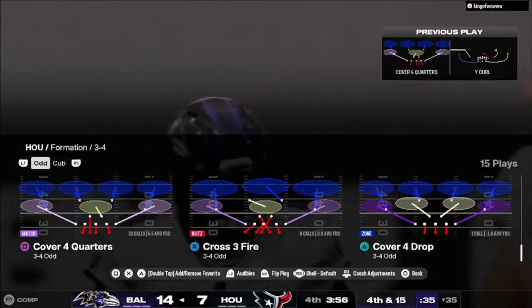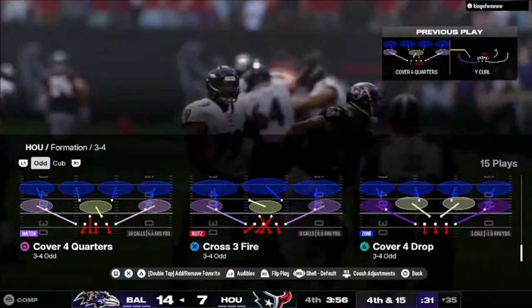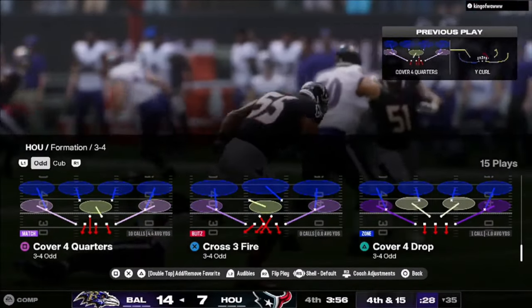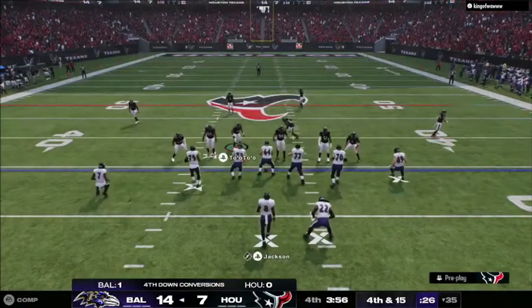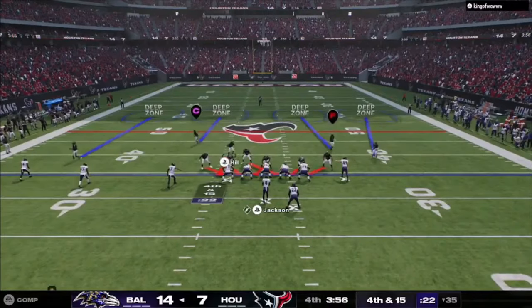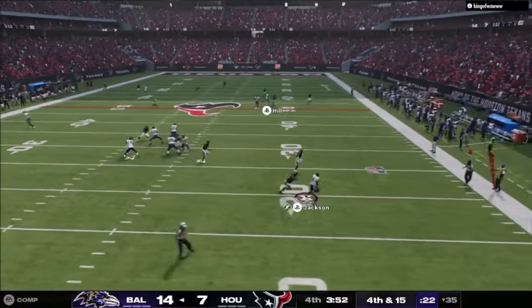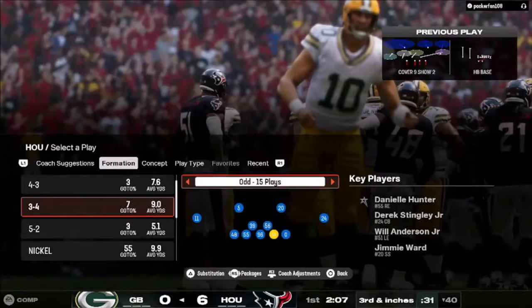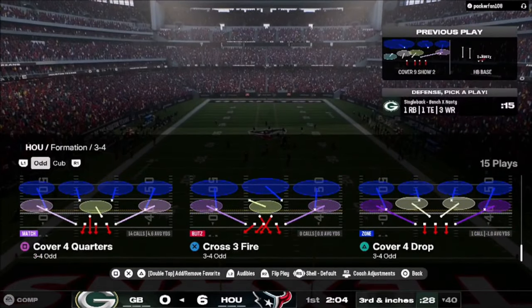I get a nice little edge pressure — my guy gets around the edge. He decides on fourth and 15 he's going to go for it, so I hit him with cover four quarters again and get the pressure. With these trips formations, sometimes your guys get out of position, but he didn't know where to go with the ball. As a result, I've got pressure in his face and I'm able to get turnover on downs and get the ball in his territory.